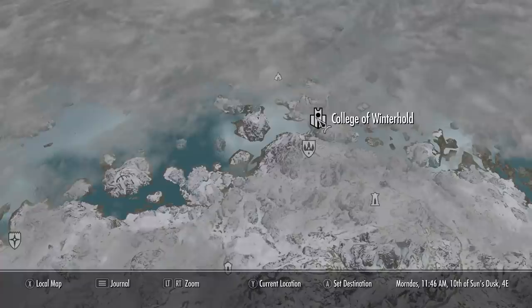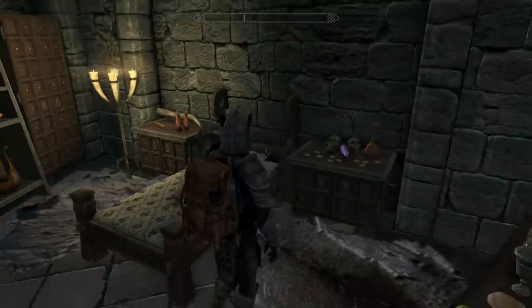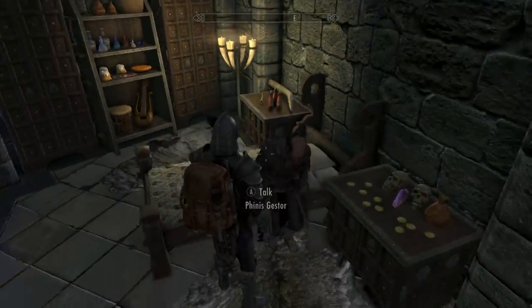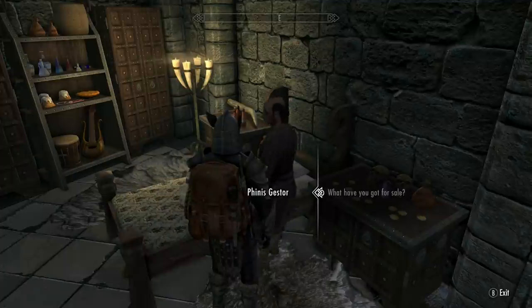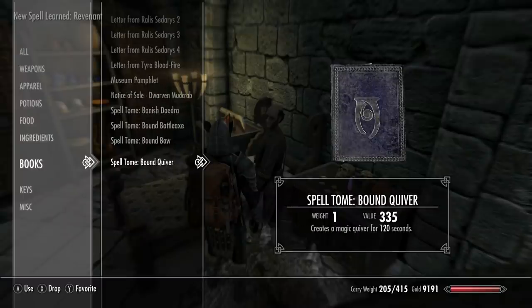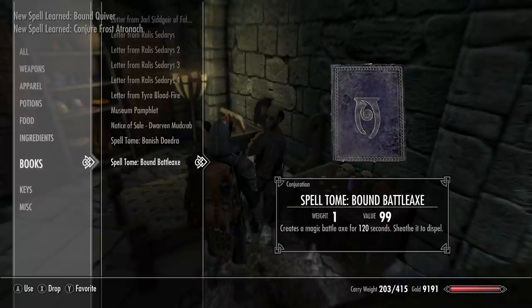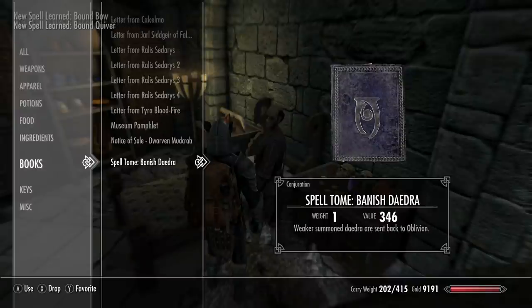Now we're coming to the College to get the level 50 spells from Phineas. I always find these teachers in their beds. For level 50, you're going to want to get Bound Battle Axe, Bound Bow, Conjure Frost Atronach, and Bound Quiver.